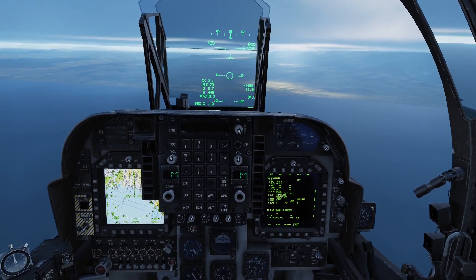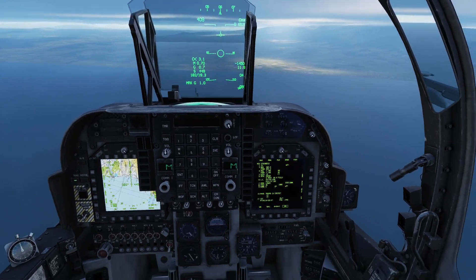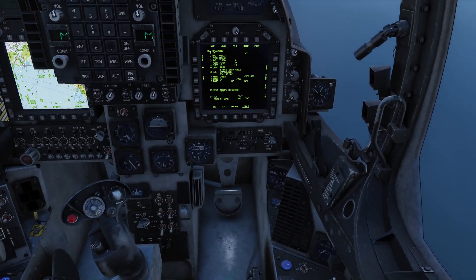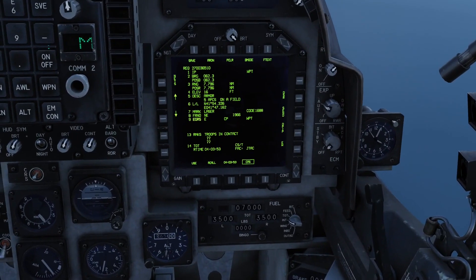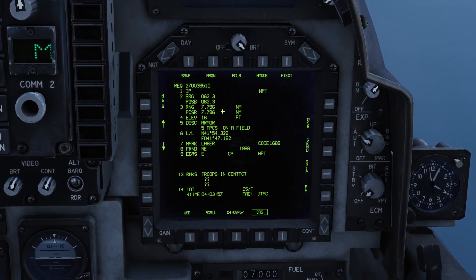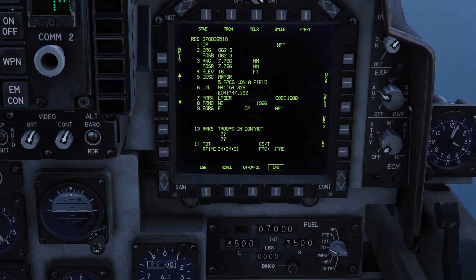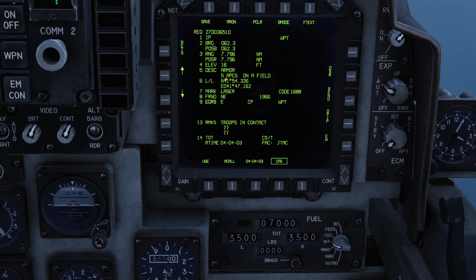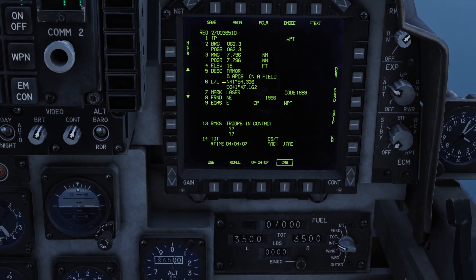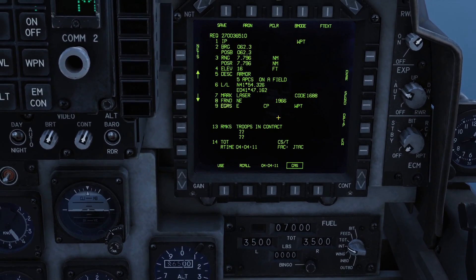We can see the MSG is flashing in the HUD — that means we've received a message from the ATHIS system, the Automatic Target Handoff System. And we can see down here we have it in play. We've got its location from us, its elevation, description — it's actually telling us exactly what it is: 5 APCs on a field. So we have location information — this is enough now to transfer that into a JTAC target.